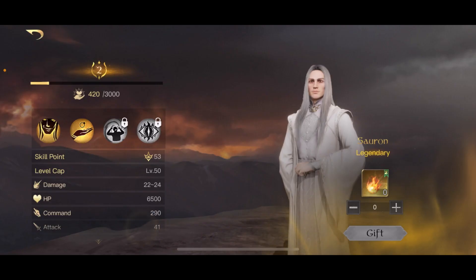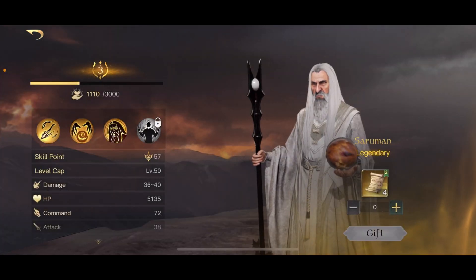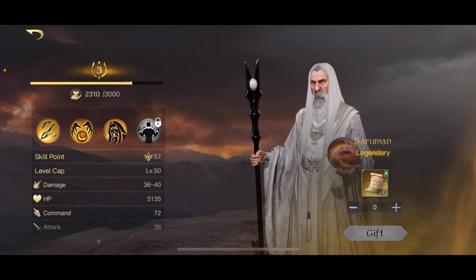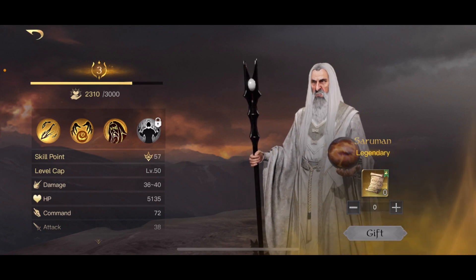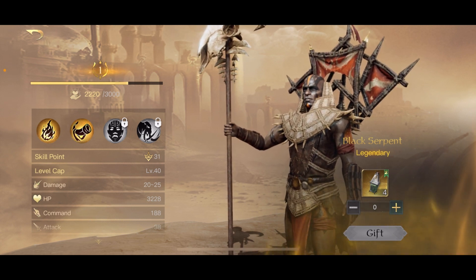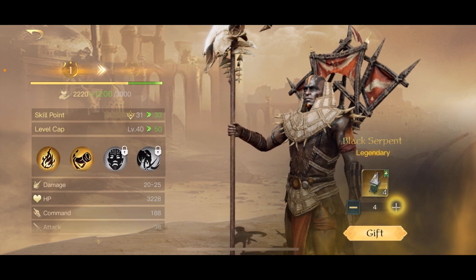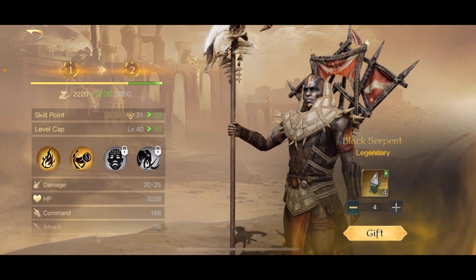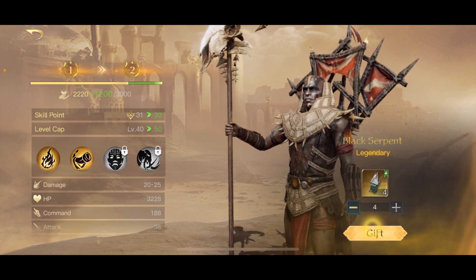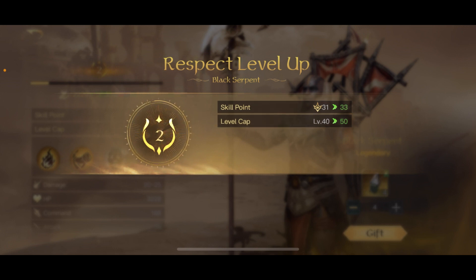That's really really good. Saruman has four — that's a considerable amount; soon he'll be respect level four. The Black Serpent was already unlocked, so let's respect him up to level two — he was almost at level one already. Look at that — another commander at respect level two, level cap now 50.